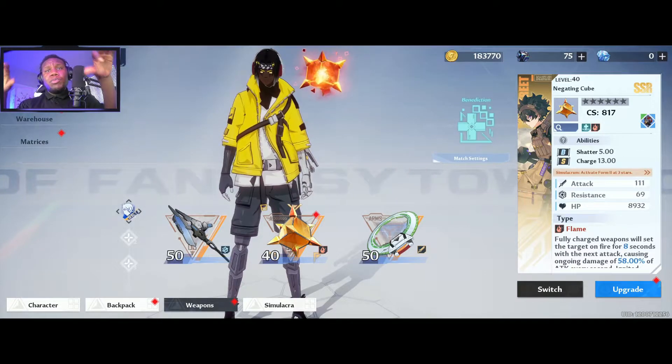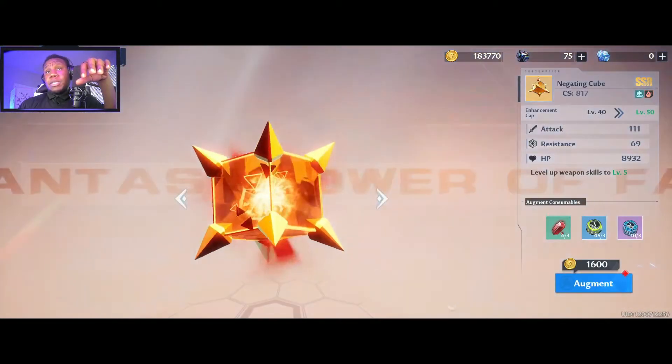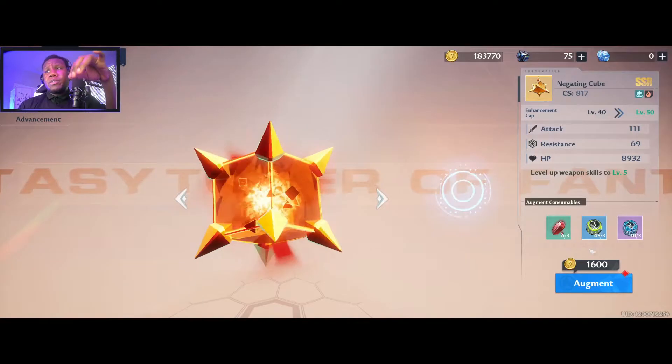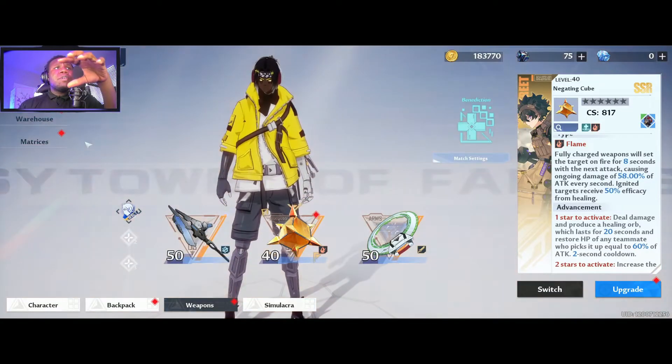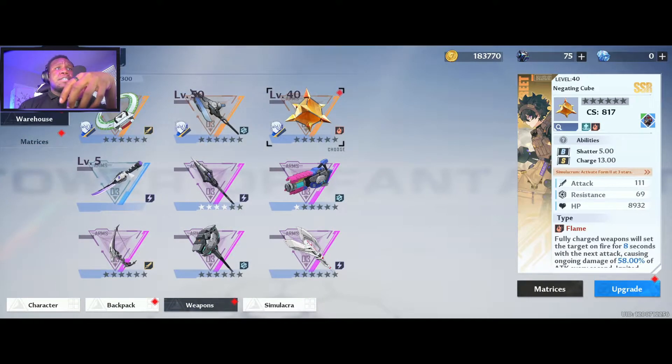We don't want to be leveling up too many weapons. When you go into your rewards and click in, you can see items like acid proof glaze, fire core, and nano fiber frame — all of these are just used for weapon upgrades. If you go to your warehouse and look for the enhance option, it'll basically be using up these kits, which are set out for all the similar core weapons that you have.